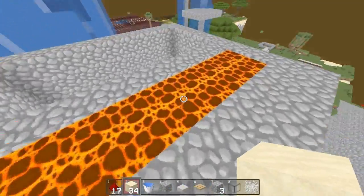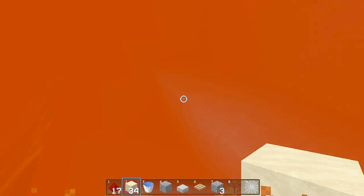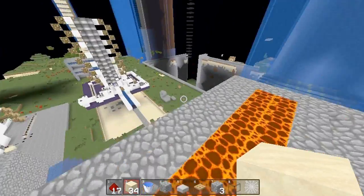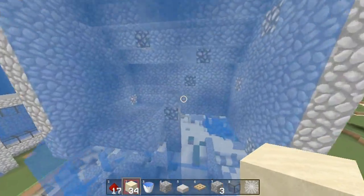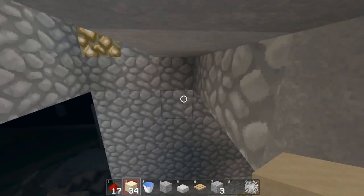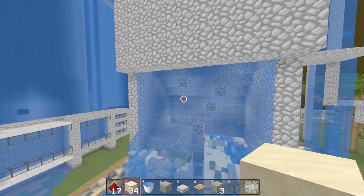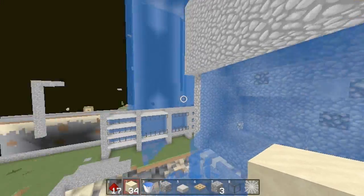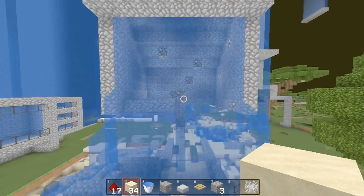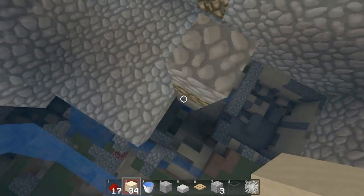I shouldn't have to say this, but GunTroller has extreme slow lava flow so it wouldn't work on GunTroller. I wish I didn't have to clarify that, but people ask why I'd make this video. You have to remember there are lots of other servers that people play on, so I'm trying to cover most of my bases here.